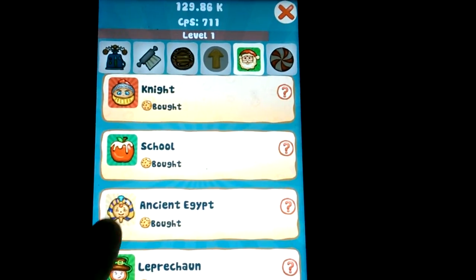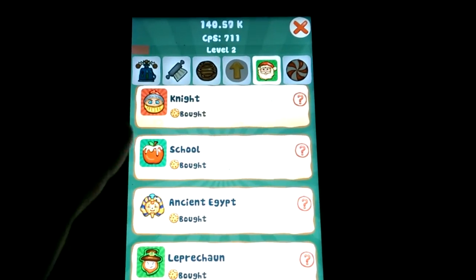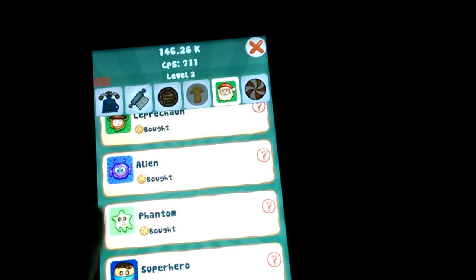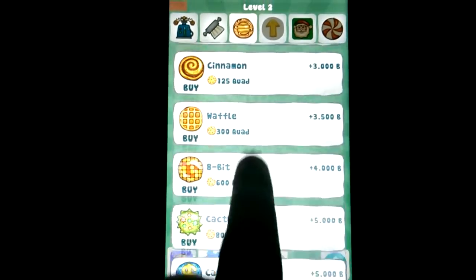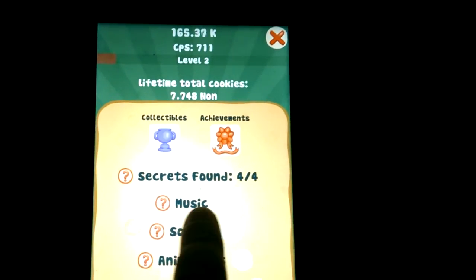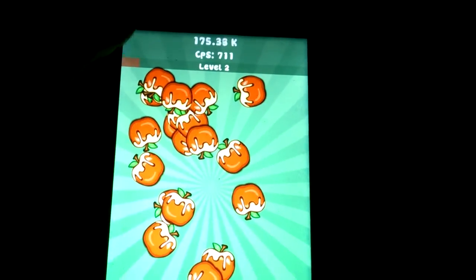Each of these things just gives you something different to look at. That one is apples, which is the teacher theme — going back to school theme. There are some that are initially hidden. There are actually quite a few little easter eggs: the alien is one, the small oven is another, and one of the cookies down near the bottom is called the funky cookie, which is also hidden. You can tell how many you've found because it says 'secrets found: four of four.'